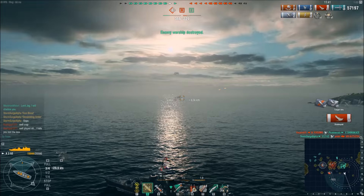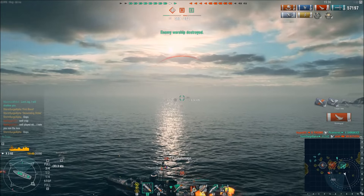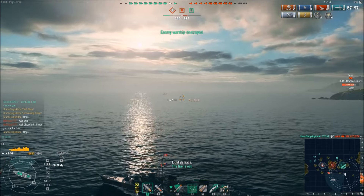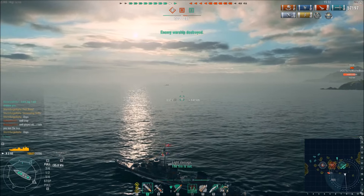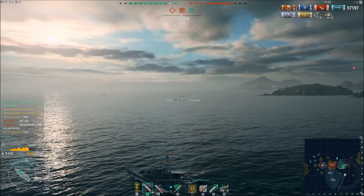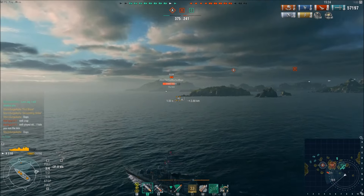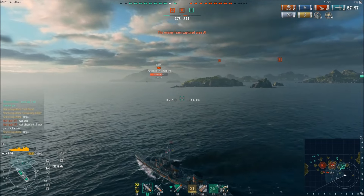Storm Surge is taking shots at an enemy cruiser who was low health, and he manages to secure the kill on him with his guns, but the cruiser leaves him a parting gift and sets him on fire there right at the very end. Damage control available — he pops it, gets that fire put out, and eventually his detection range will reduce.